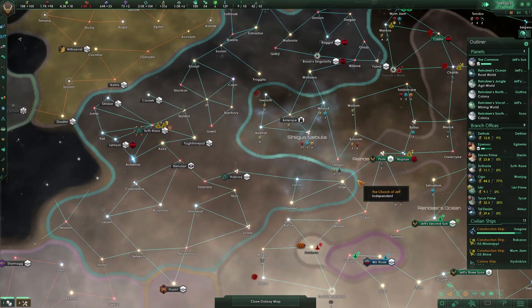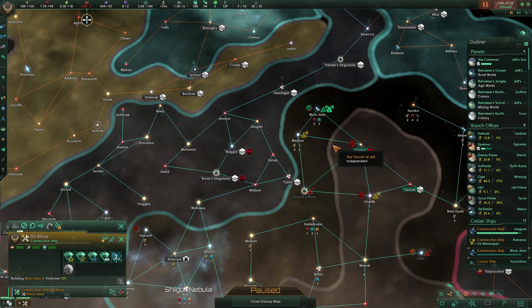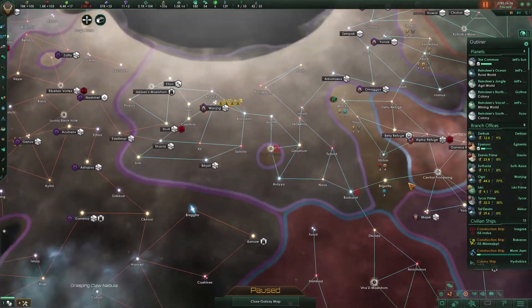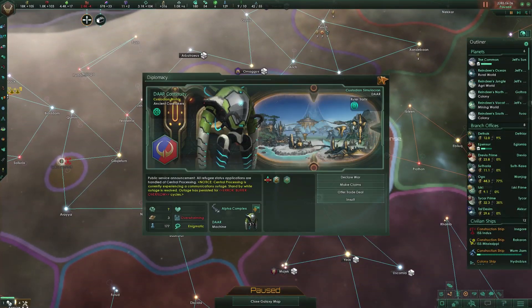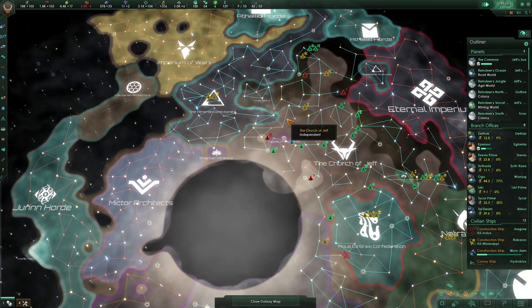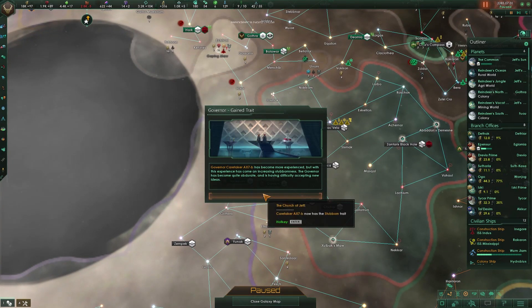I don't think he would close borders if we revoked the guarantee — surely not. The Wakagi opened up — sweet! You're completely trapped in so that doesn't do anything for us, but thanks. Who are you, are you a fallen one? Yeah that guy — can you not talk to us anymore? We don't want to be part of your system. Our caretaker became more experienced but is now stubborn — he got level six though, so that's fine.